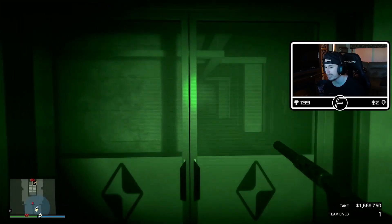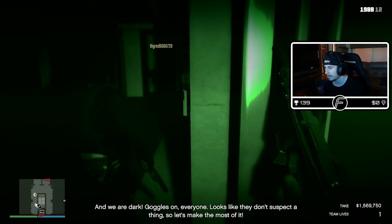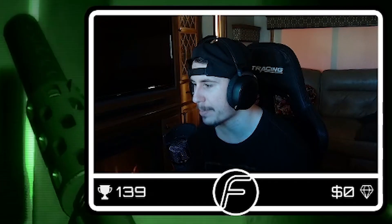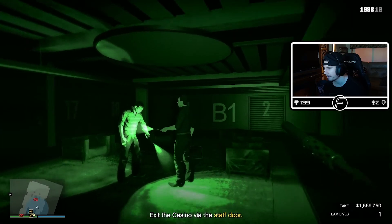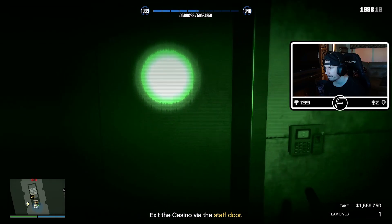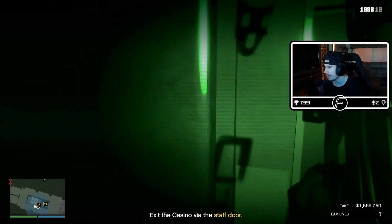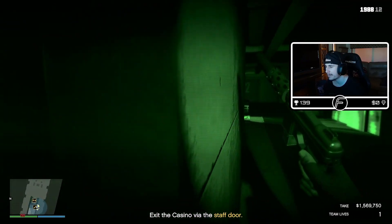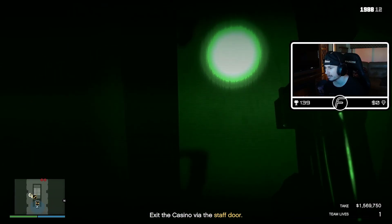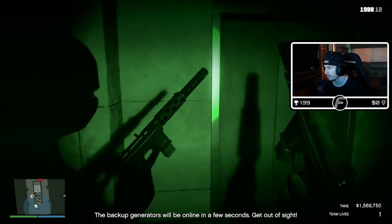We can probably double vault I guess. Wait — are we screwed? Oh no, this has happened before where you swipe the door and you can't get out. Hold on. Yeah, if you swipe beforehand it sometimes gets stuck. The game has done an update where it's now bugged and stuck again I guess. We could just try this — the backup generators will be online in a few seconds, get out of sight.